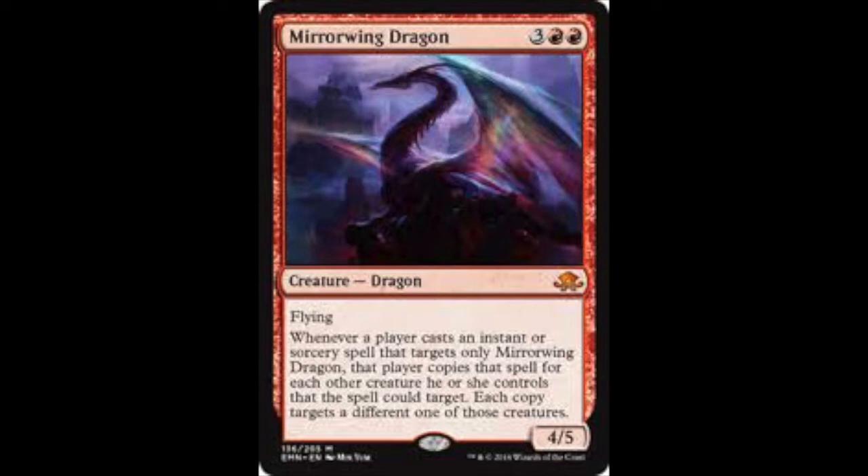When a player casts an instant or sorcery spell that targets only Miroin Dragon, that player copies that spell for each other creature he or she controls, and each copy targets a different one of those creatures. So basically, if an opponent tries to kill it with a kill spell, it would potentially kill all their creatures — that's the way I'm reading it. And obviously if you pump it, it goes to all the other creatures as well.